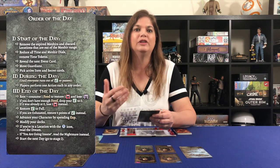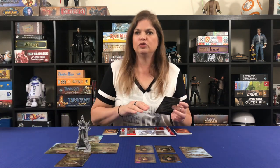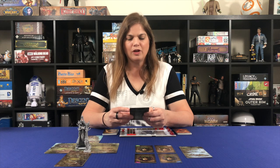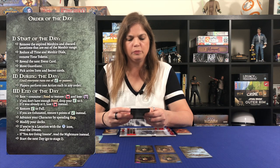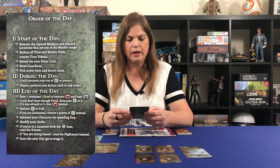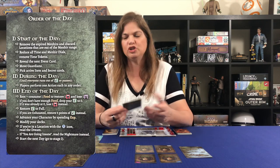Next we reveal the event card. In the full game there'd be a deck of event cards, but in the tutorial we go to the journal and read a passage. Our event reads: Quest — speak with Kwanact blacksmith Erfur. The hint says to meet Erfur, explore the Kwanact Farmhold location. There are no guardians to move and no active items or secret cards, so we skip those. We move to section two — during the day — where we perform one action each until we run out of energy or pass.